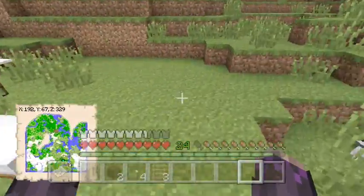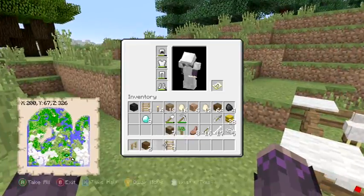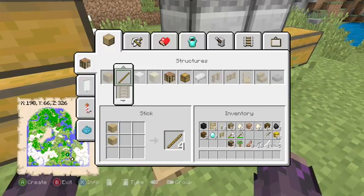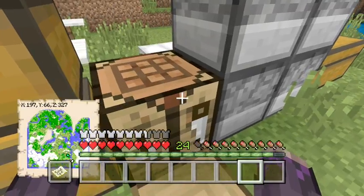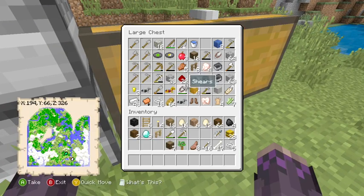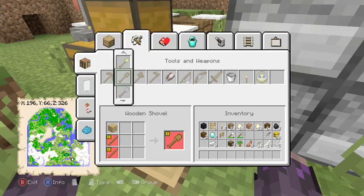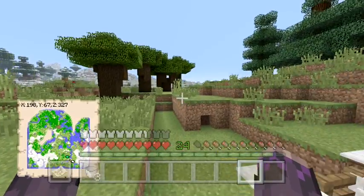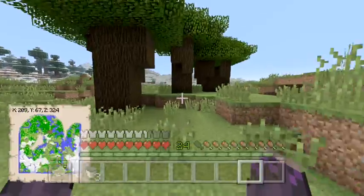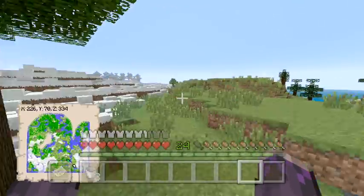We have to actually go find a chicken, follow it around until we get an egg, and we have to go find all the other stuff too. The only thing I will allow are buckets, just because they're not that hard to get. I think nine iron is what we need to make three buckets, and yes, that makes us three buckets.